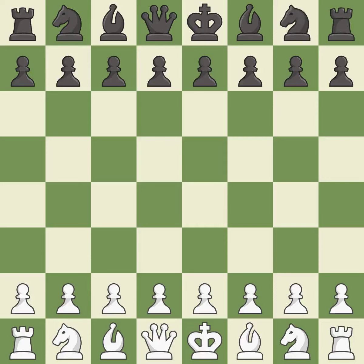Rui Lopez opening, Morphy defense, closed variation. A sharp, back-and-forth game where both players had chances. That game was pretty competitive. Both players had an amazing opening. That was a well-fought middle game that White got the better of. Black found some nice moves in the middle game.